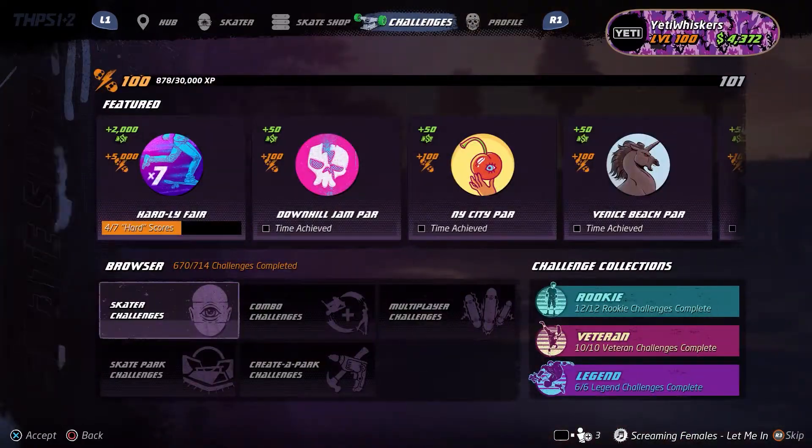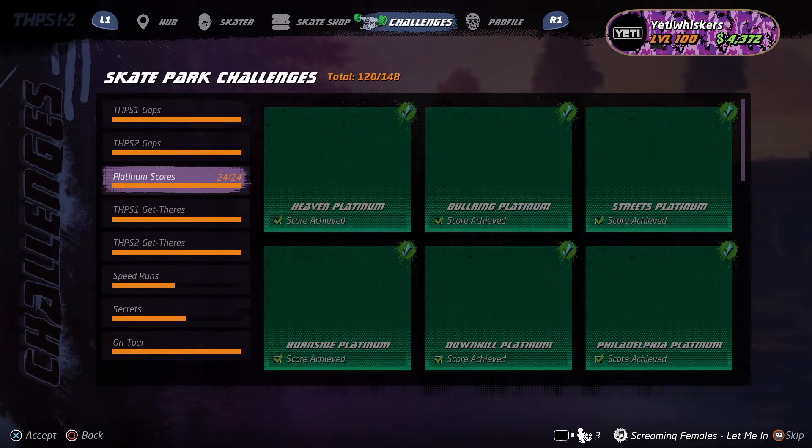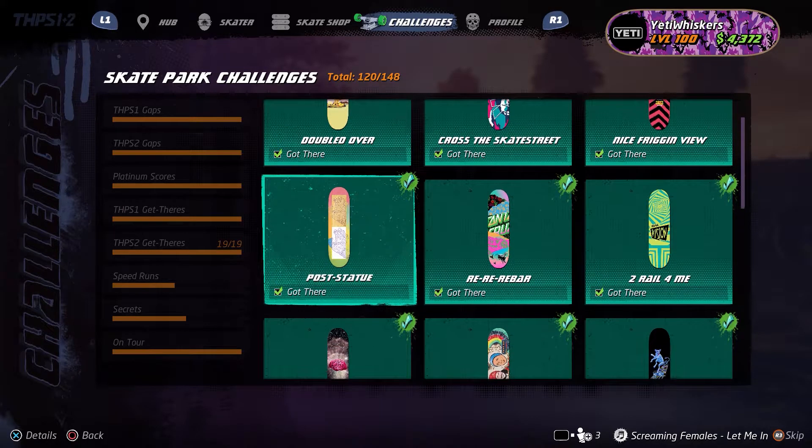To find the Get There challenges, you need to make your way over to the challenges on the menu, then head down to Skatepark Challenges, THPS2 Get There's, and then scroll down to find Corner Hopper.